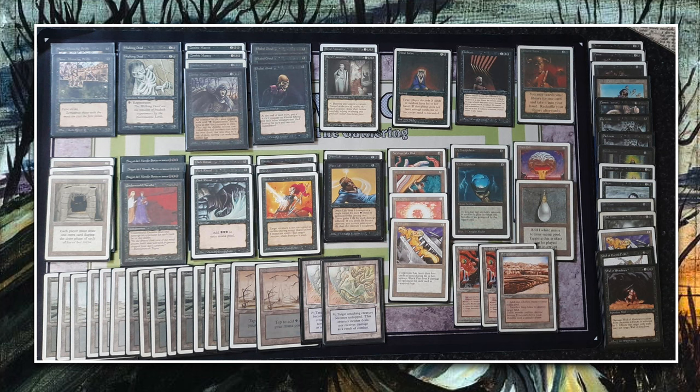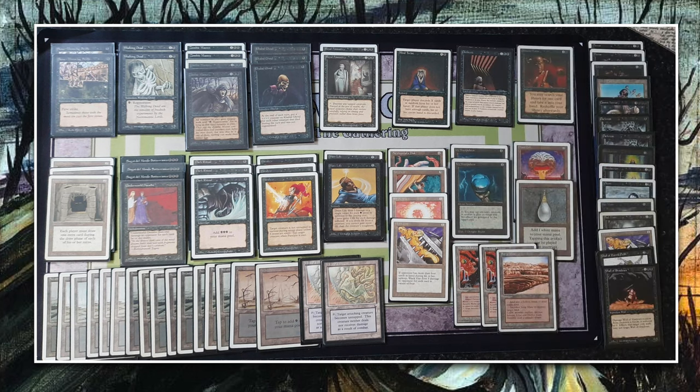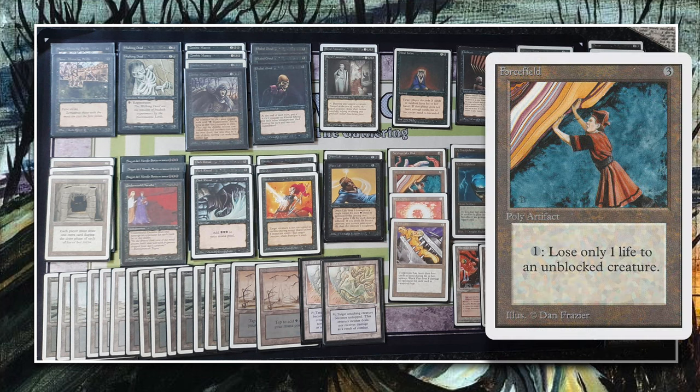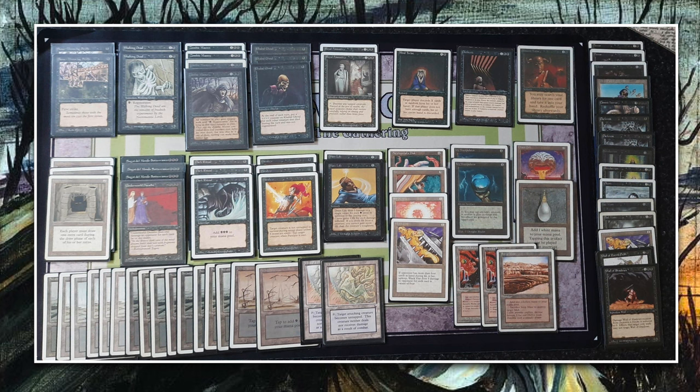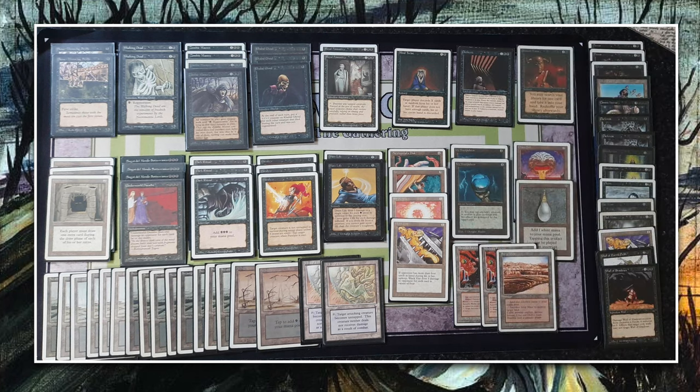There's one Nevinyrral's disc here — just a side strategy, not the main one. I like this list because there are a lot of one-offs and two-offs giving lots of diversity in games. There's a force field in there, interesting. In the sideboard there's a cosmic horror — absolutely epic. Let me know in the comments if you've played cosmic horror at this tournament.